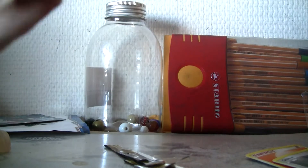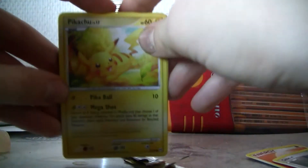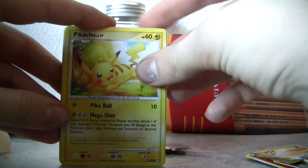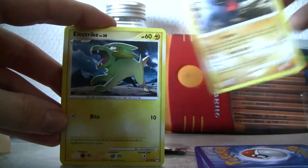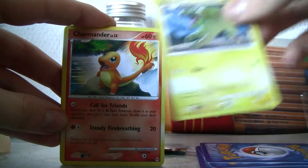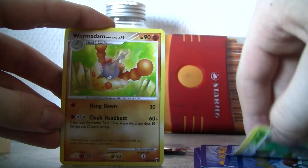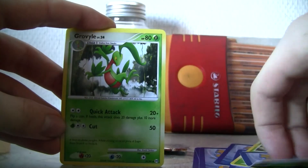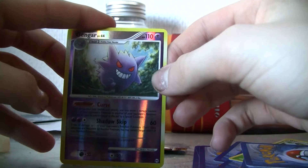I was a lucky guy who actually got three level legends in three packs! Okay: Pikachu, Wingull, Nosepass, Electrike, Charmander, Wormadam — it was Wormadam Plant Cloak, Wormadam Sandy Cloak, Growlithe, good attack, Gengar Reverse — not bad attack.